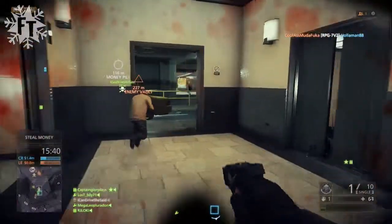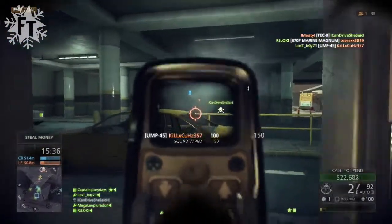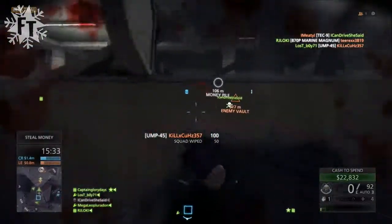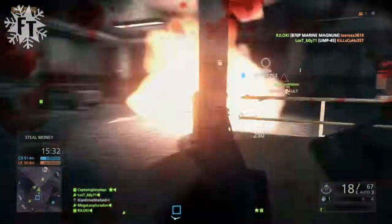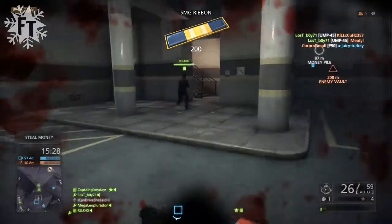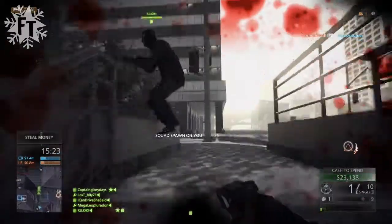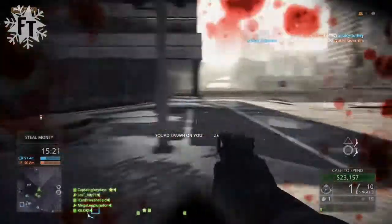I get revived by my teammates. You might notice my screen is a little faded and darker with a dark spot down below — that's because you can wear a gas mask. Enemies will be throwing tear gas at you, so you equip the gas mask and can breathe through all of that.